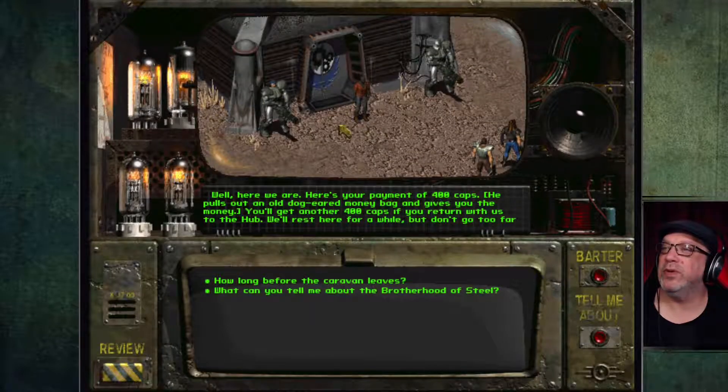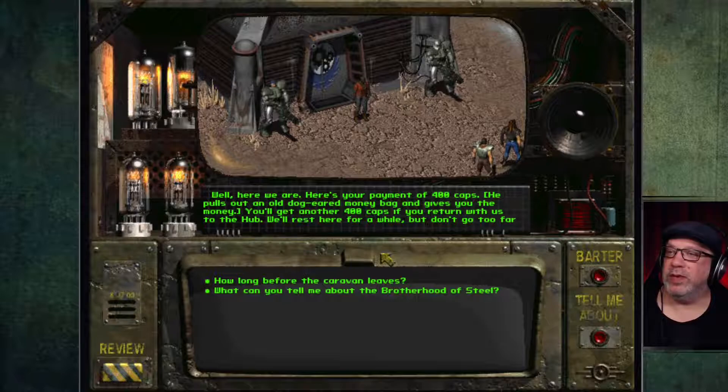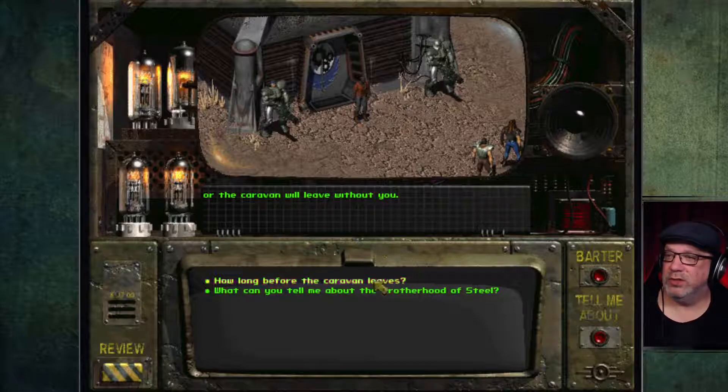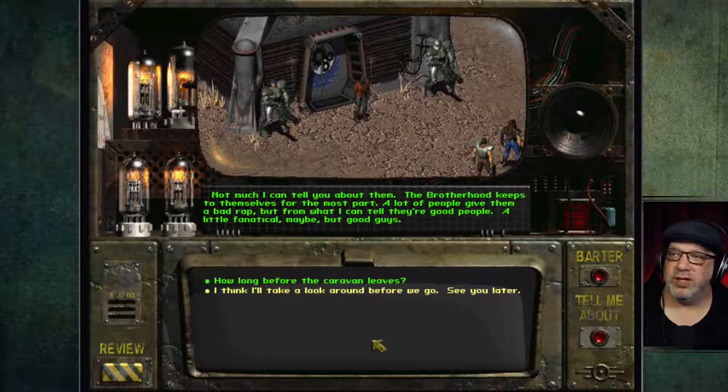It looks like we are someplace new. Could this be the Brotherhood of Steel? They're dressed in power armor. 'Here's your payment of 400 caps — you'll get another 400 if you return with us to the Hub. Don't go too far or the caravan will leave without you.' 'What can you tell me about the Brotherhood?' 'They keep to themselves — a little fanatical maybe, but good people.' 'I think I'll take a look around.'